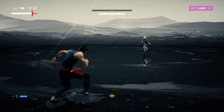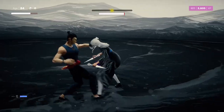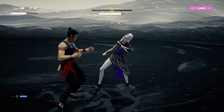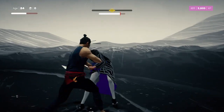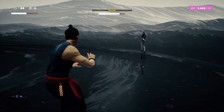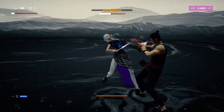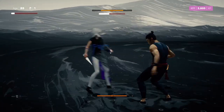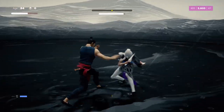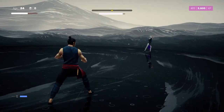Phase two can be significantly easier than phase one if you are comfortable with your downward blocks, as all of her attacks can be avoided this way. As soon as you see her weapon flash, downward block immediately — you will always evade just in time — then punish her. These attacks are brutal and seem to take out nearly half your health, so react to that flash fast. When she gets up in your face and does a flurry of attacks, downward block her strikes. The downward block is OP, and when used right, will get you through most everything the game throws at you.